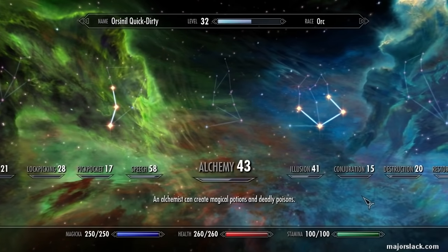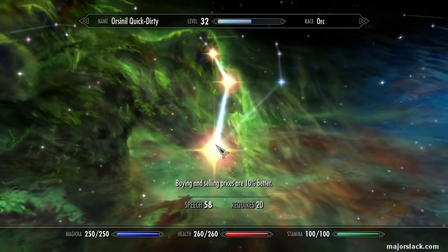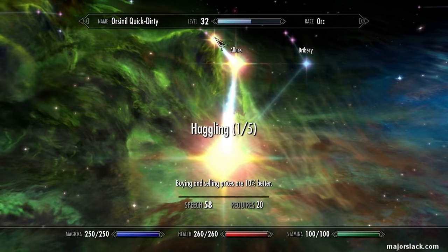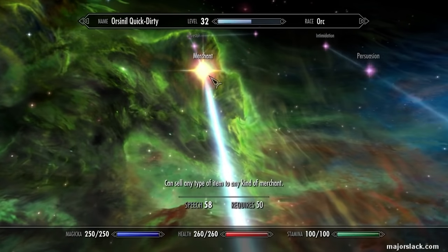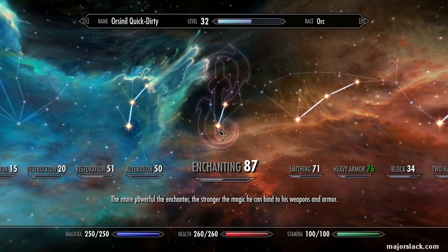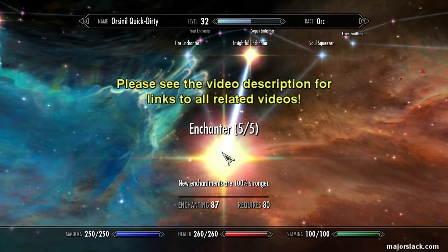Next, speech. In order to sell any item to any merchant, you need the Merchant perk. So I've got three perk points spent in the speech skill tree, and you need speech up to 50 in order to get the Merchant perk. I've got Haggling One, then up to Allure, then up to Merchant. This will allow us to sell any kind of item to any merchant, which is very important to set up the power enchanting machine — which will allow you to very quickly power level your enchanting.